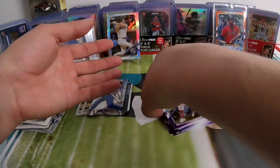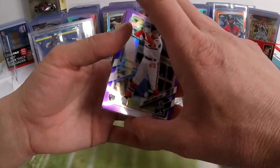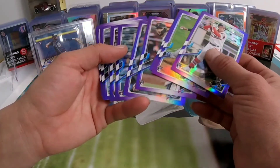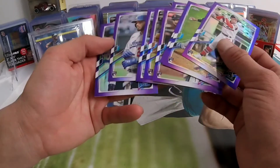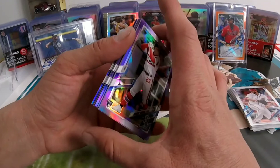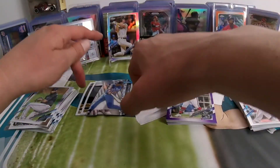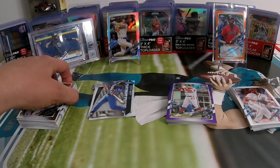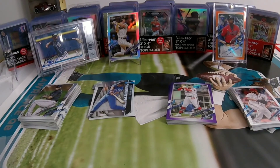So I didn't get the Kelenic purple that I wanted. I did get a Jonathan India — the base — but does that mean I have to open another box? Hmm, stay tuned. Thank you guys for watching, I am Javi Cartitas and I'm out of here.